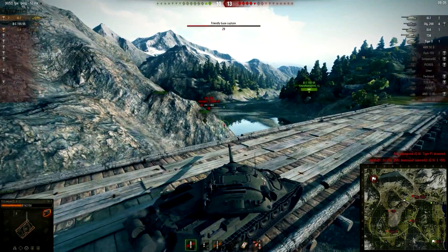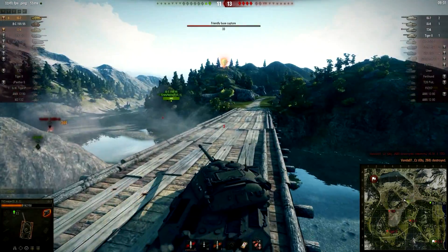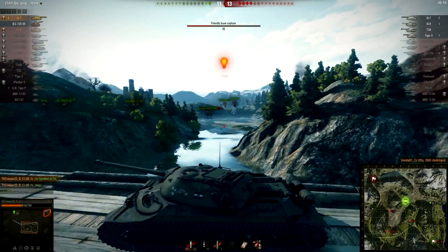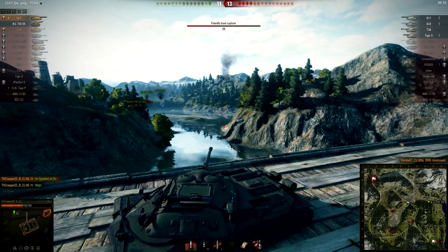His DW Tiger P just decided to drown himself. He just gave up, cause that's what scumbags do — apparently that's the easy way. That's eight kills — the Radley-Walters.